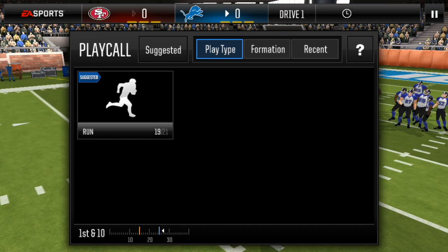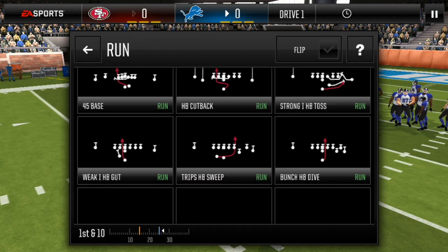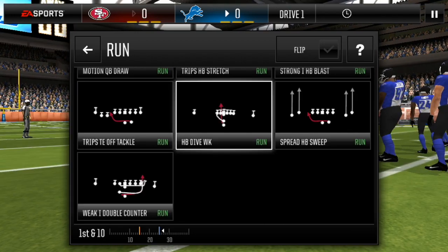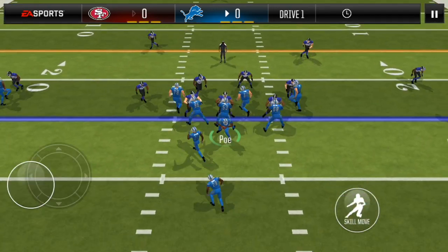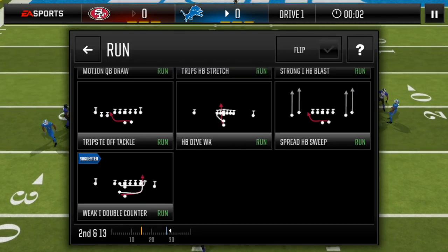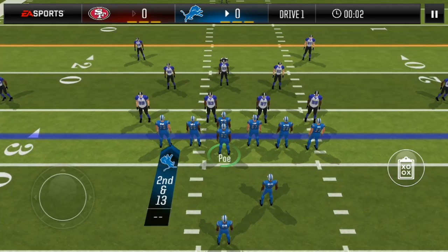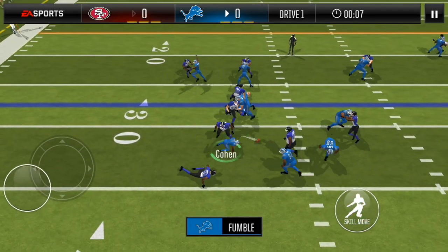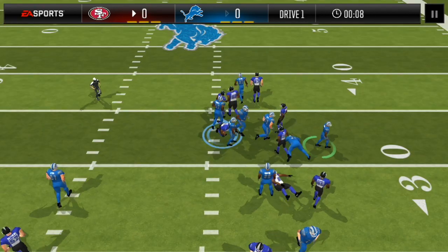Here we go — we're starting with running. As you can see, you can only choose run plays. Let's start with an HP dive weak and see what we can get on this defense. We get nothing because it is countered — I'm sure a lot of people are gonna have this stuff countered. Cohen fumbles and he picks it up. Good start.